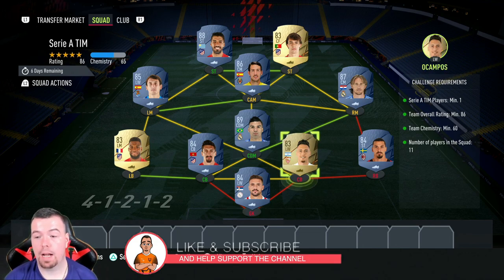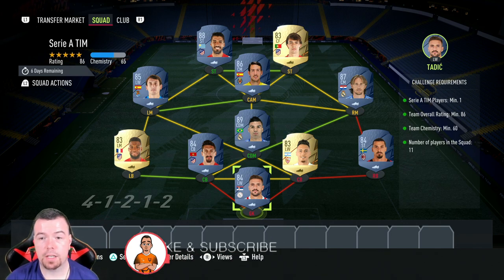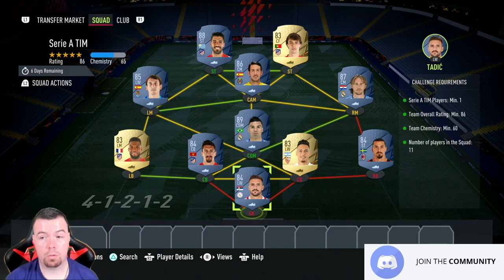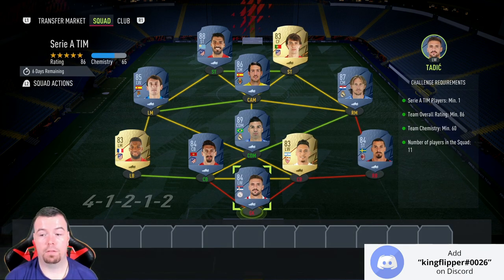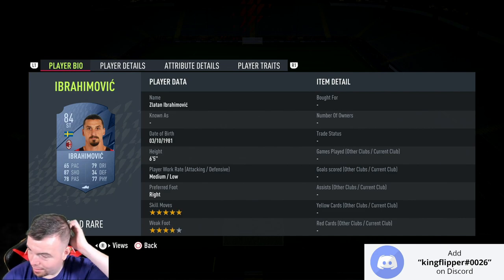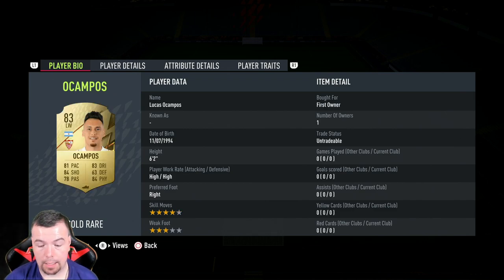For the Serie A SBC, you need one Serie A player. Ibra is the cheapest at the moment — 84 rated. Team rating of 86, chemistry of 96 — can't lower anyone else. Team chemistry is 60, no position change, loyalty required, 11 players in squad. Spanish league is always the best way to go, apart from Tadic and Ibra. Tadic is the cheapest 84-rated at 2.9k. Ibra is 3.2k — cheapest Serie A player.